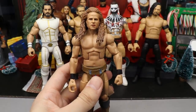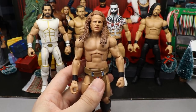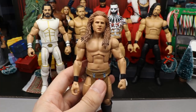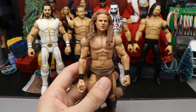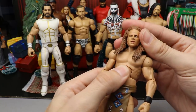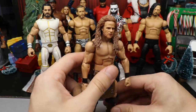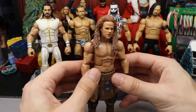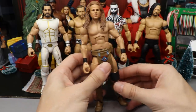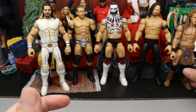Next up is Jungle Boy. Jungle Boy goes hand in hand with Luchasaurus, but Luchasaurus is not on this list - I still haven't finished that custom, there's a lot that goes into making a Luchasaurus. Bew did make this head sculpt so it's kind of a tag team project - I made everything from the neck down. It's not the greatest but it works out pretty good. It's a solid Jungle Boy formula, just not the most exciting figure ever.